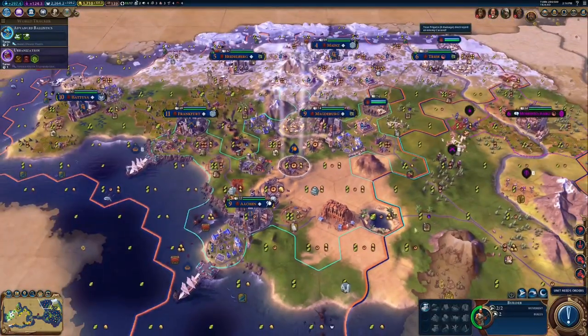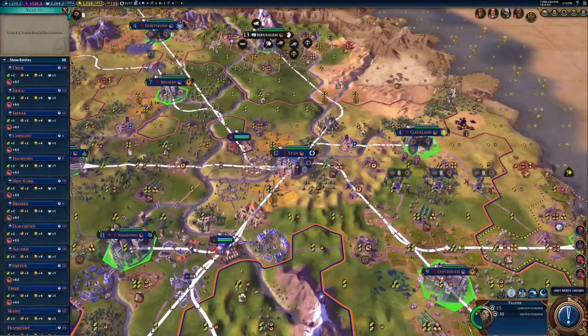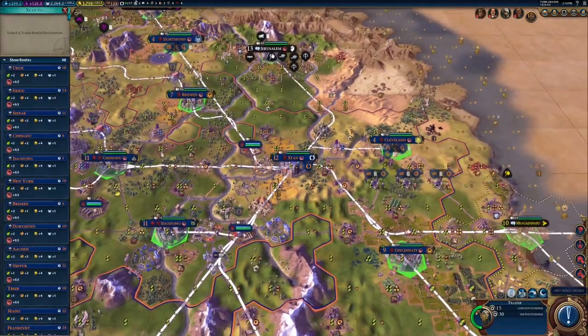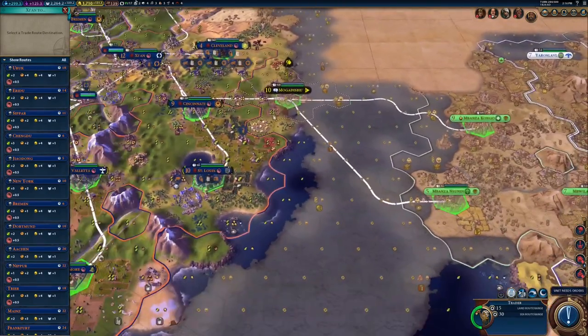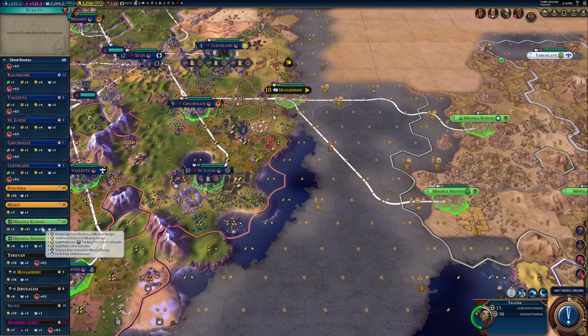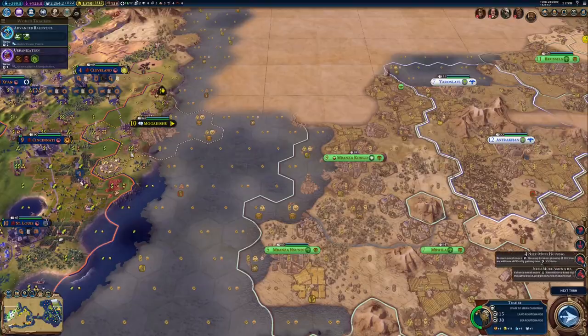And then we've got this guy out here. Let's go ahead and do a ziggurat for science. Then we've got a trader here. Go ahead and let's see if we trade with that guy. That's probably it for that one.